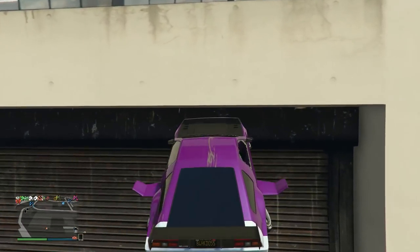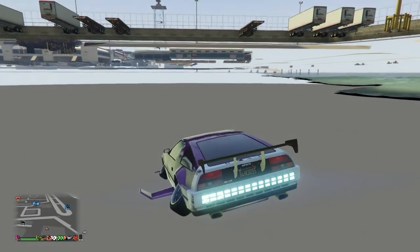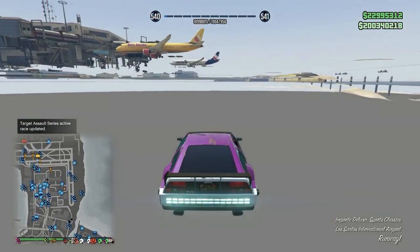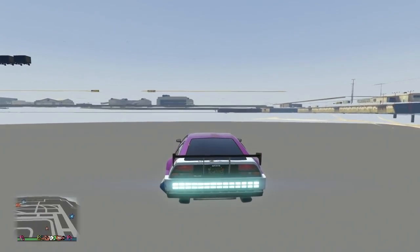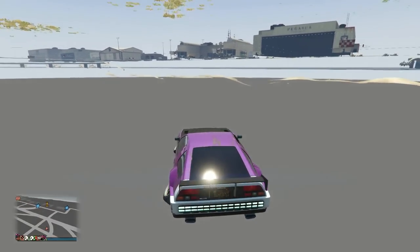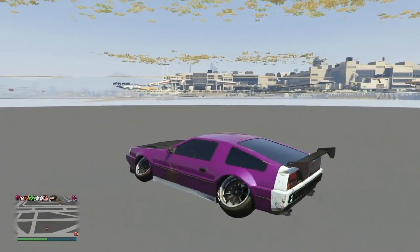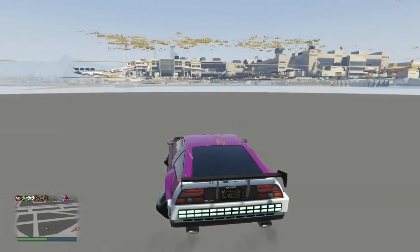Head back to the breach — no worries about death barriers — and make your way back to that same spot on the invisible plane. Just make sure you don't touch the water on the right side or your Deluxo will eventually be destroyed. What I realize is you need to be a little bit farther away from the airfield on the left, more towards the middle on the mini-map.